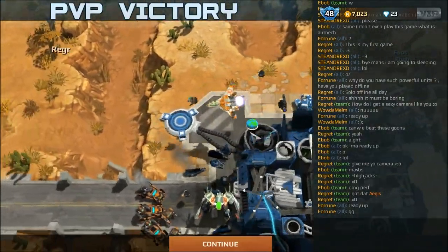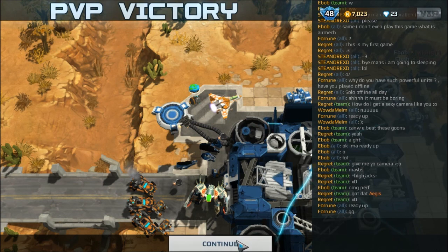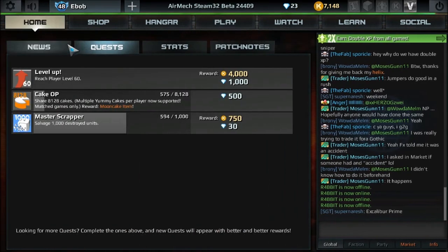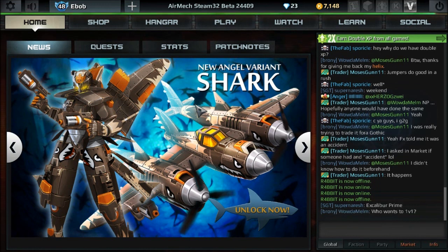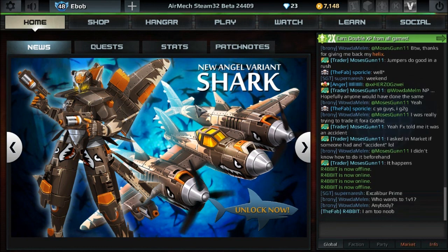Thank you for watching this video. Thank you to Regret for being such a good sport — left the game right off the bat. That's my favorite build, everybody. What you do after you win is you leave. Press continue. There we go. Aces, check off. New angel variant — Shark. It has a special move where it bites things. I don't think sharks are actually immune to cancer — I think that's just a myth. But you can do some research on that. If you tell me and cite some good sources, you might win a Santa hat. Thank you for watching this video, everyone. Bye-bye.